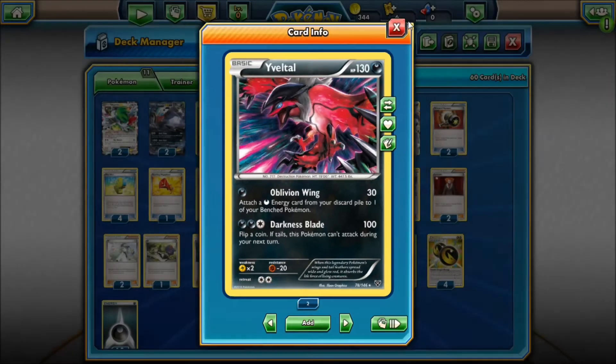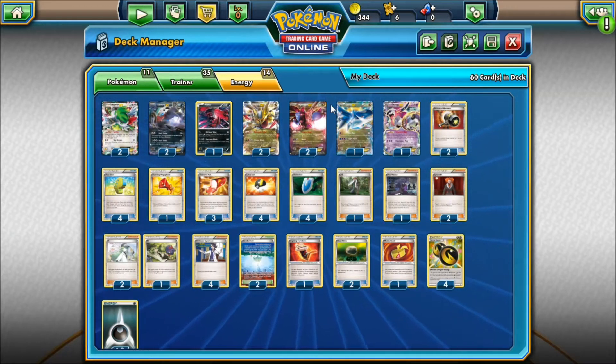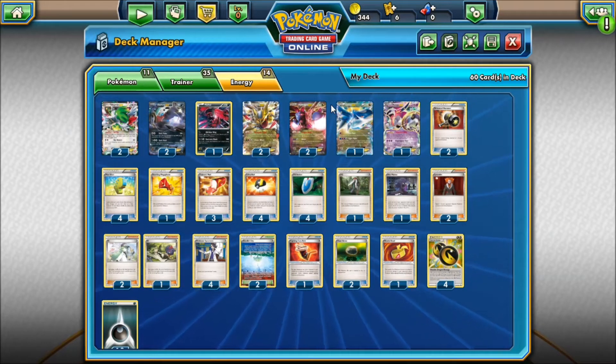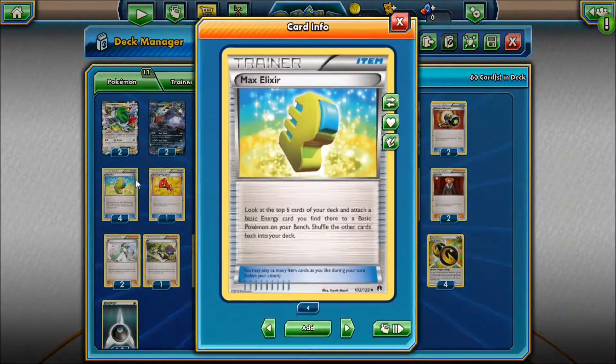You play two Hydreigon just to retreat more easily, and it also has the great attack Shred, which does 80 damage and isn't affected by anything — it goes through things like Regice and Jolteon, which is really useful. You play one Latios just to donk. If you start Hoopa or something, you can switch in and win the game right there.